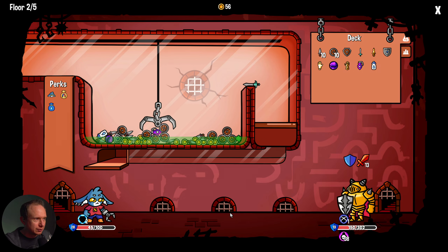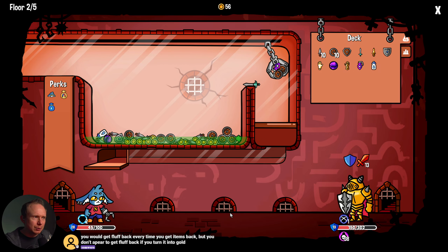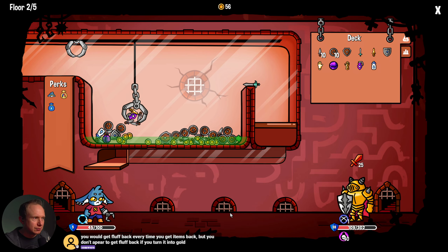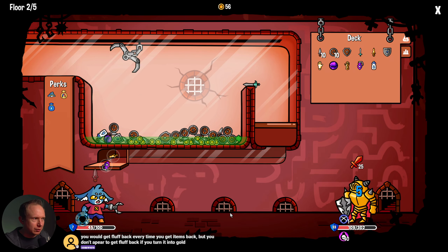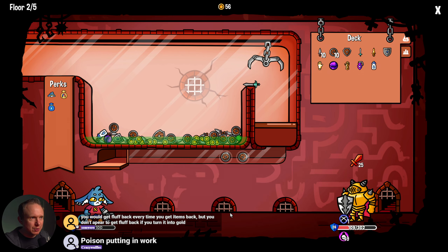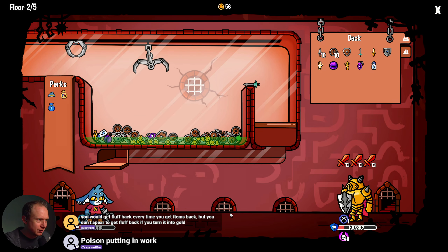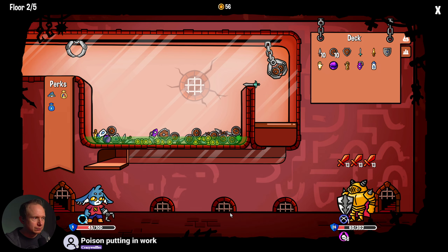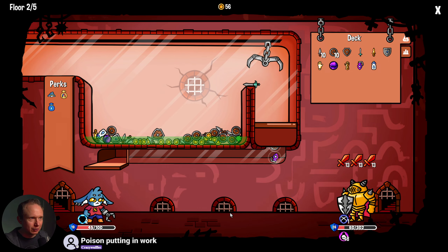We've already fully defended. It looks like maybe you don't get more fluff over time — we'll only get fluff back under certain conditions. I probably should have defended more there. Health is our most precious resource, and if we started picking up coins maybe we would have healed. Perfect defend — we're almost there. We should just focus on defending here. If we can weather this storm we survive and can rethink our decisions.